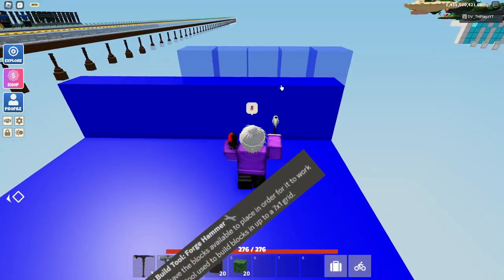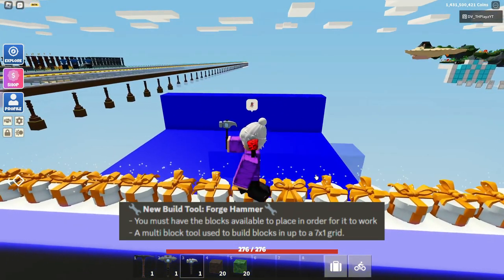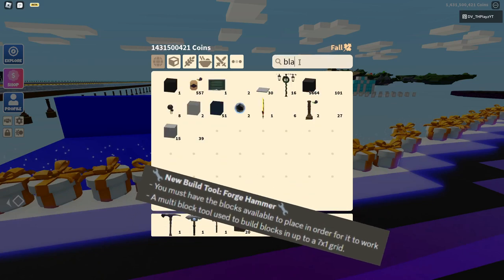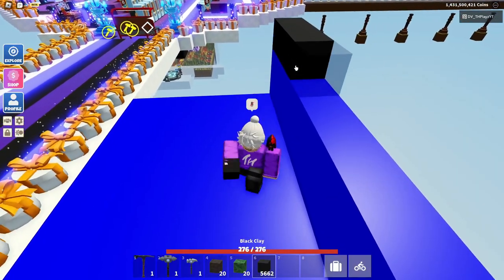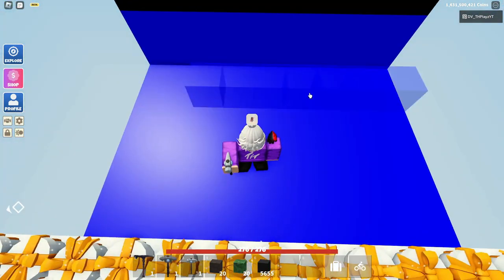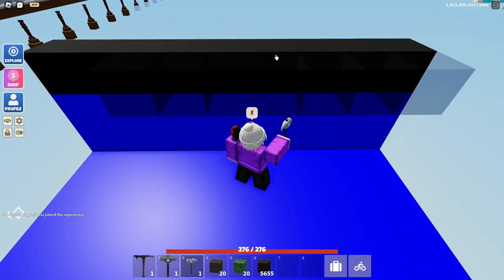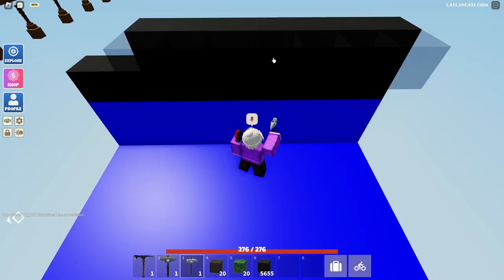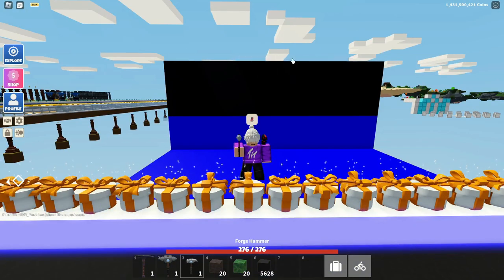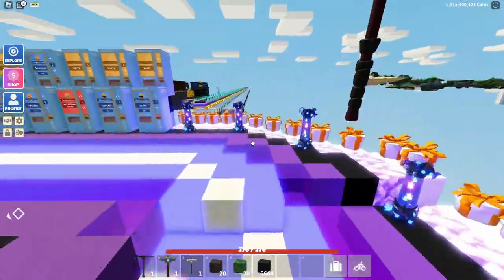The forge hammer is meant for building. You need to have a block already placed for it to work. So if you want to build out of black clay, you have to build a strip first and then it will work. If you don't have that, it just builds off the block it's facing. It's a seven-by-one radius, so you can build as much as you want. Basically, the forge hammer is for building and the Greggs hammer is to destroy.